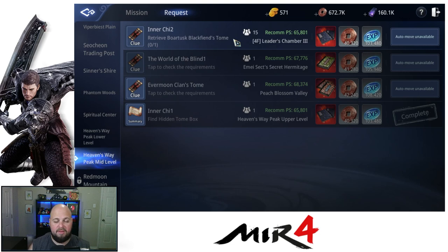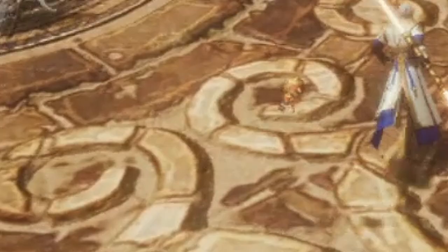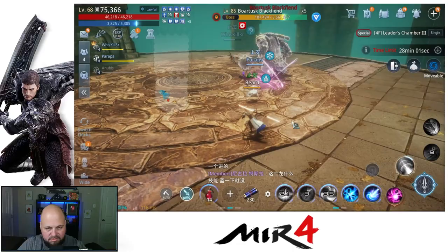Either way, you beat this and then you get the second part of the manual and unlock the inner force. I figured I'll show you the last little bit of this boss fight. This is the one you've got to fight, and we probably shouldn't have went in here with just four people, but we did. We're almost done, so let's just hope we can go ahead and finish this bad boy off.